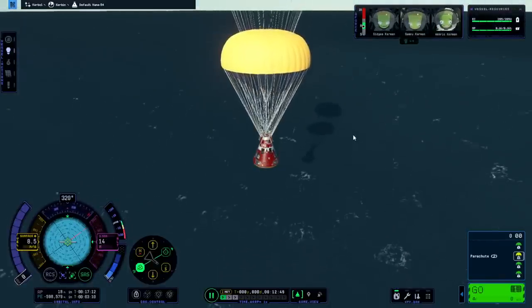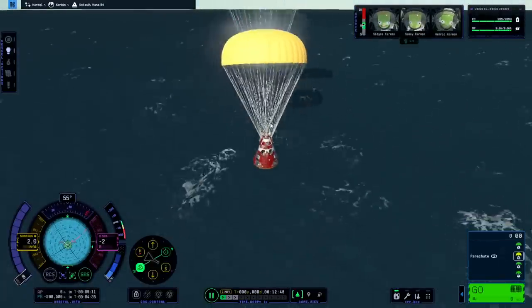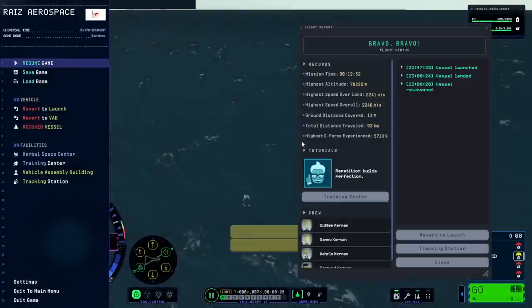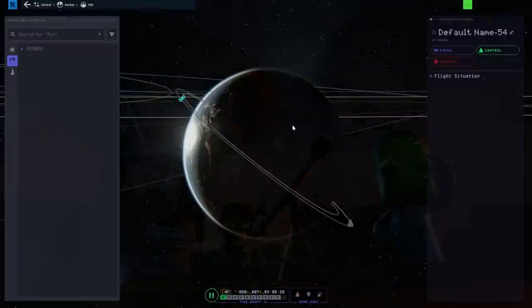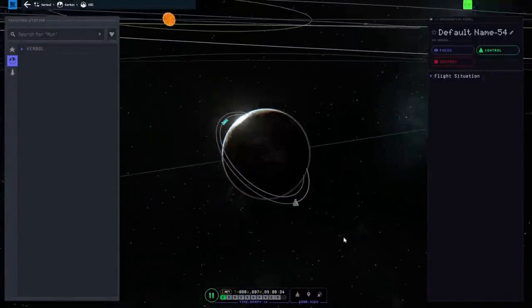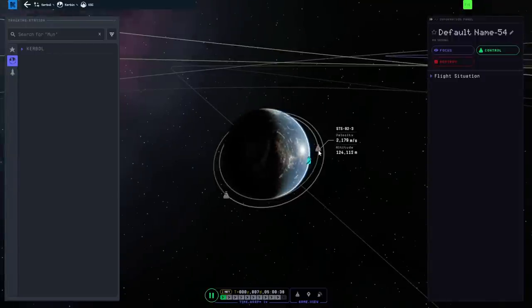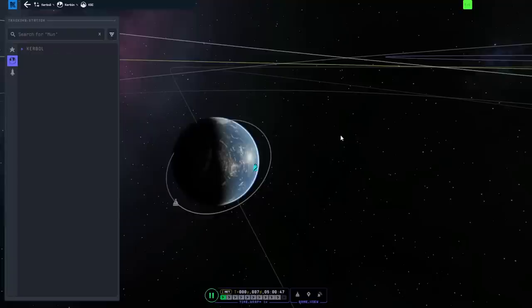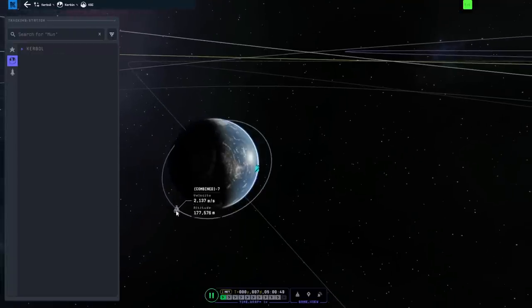Splash down. Recover vessel. Absolutely. Tracking station - let us check on our station to make sure that it is still safe. Okay, let us destroy the shuttle first - we can't control it, we are just going to say destroy. Now we are going to check on the station.